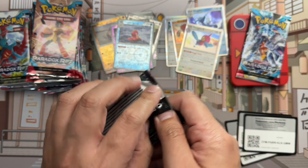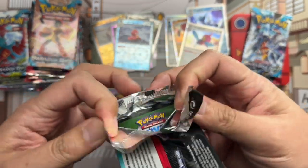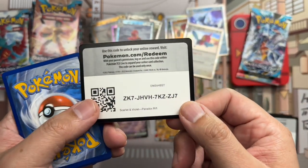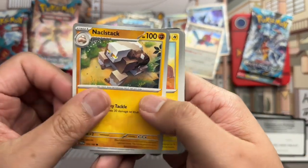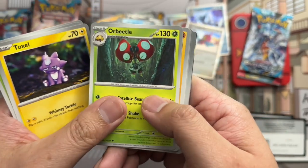I don't think I've ever had a Hoopa in my Pokemon lineup growing up as a kid. Another code card. That little stack — Plusle, Dotler, Toxel, and Orbeetle.